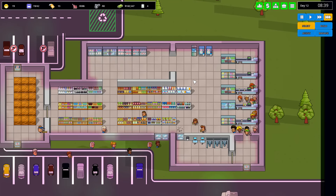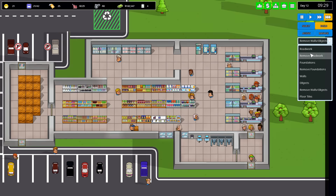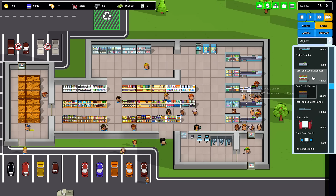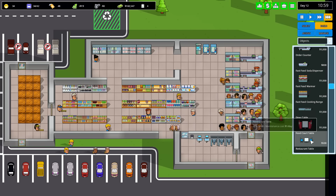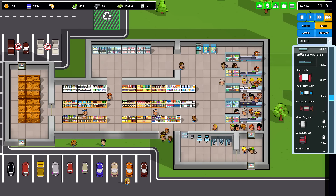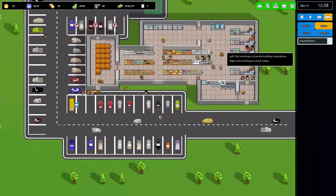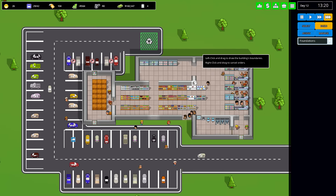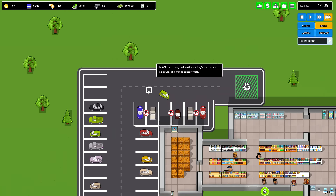Sure, we'll go with the alcohol license — that's fine. Dual liquor store at some point. And now we can do the order counter, fast food warmers, fast food soda dispensers, fast food cooking ranges, food court tables, diner tables, restaurant tables. So we'll be building a second building for this I think. Originally I was just going to add on to it, but I still could — I'd have to move all the shelves. I'll just do a second building for now.